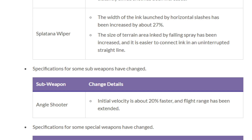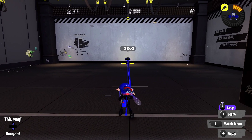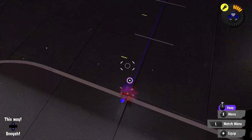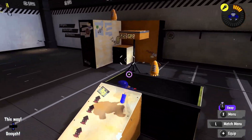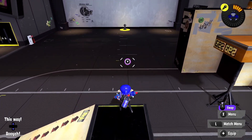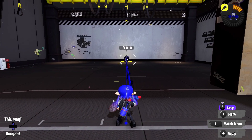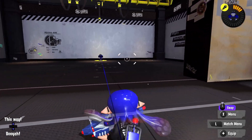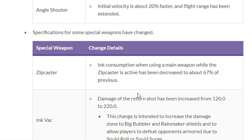Angle Shooter: initial velocity is about 20% faster, which also means it's about 20% more range. This is a nice buff, better than nothing, but this wasn't really the problem it had. It already kind of out-ranged E-liter so it needed buffs to things like damage, ink cost, or making the trail more effective. None of those things happened. This is still the worst sub in the entire game — they will care about you eventually, at least you got something.